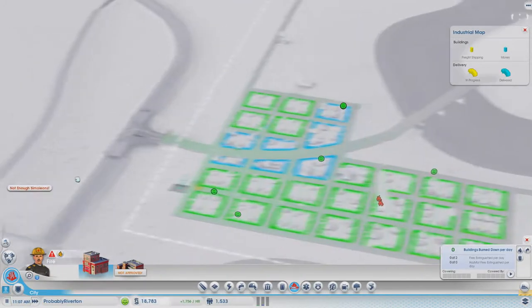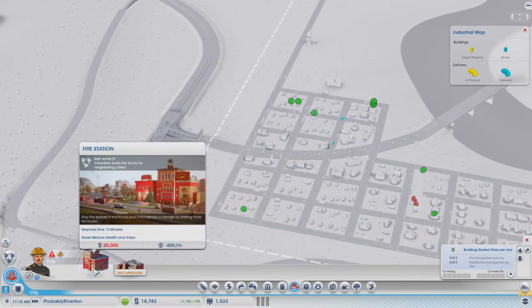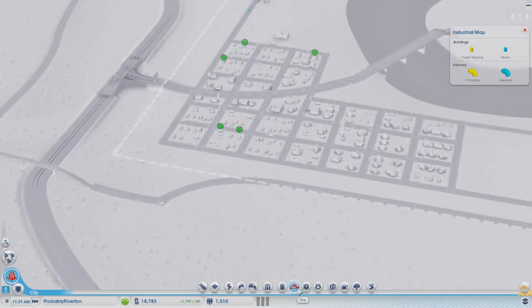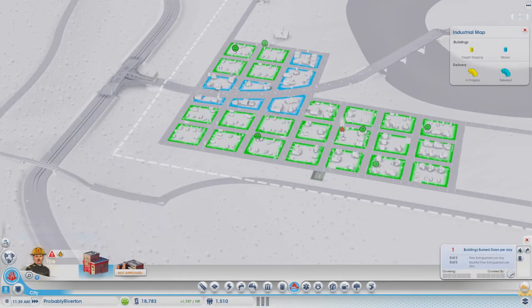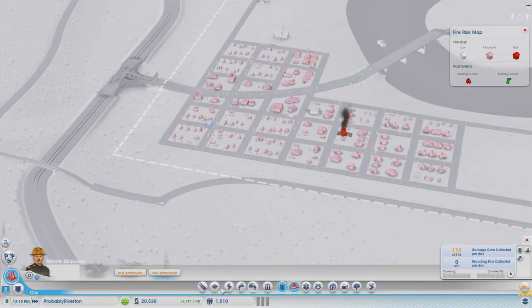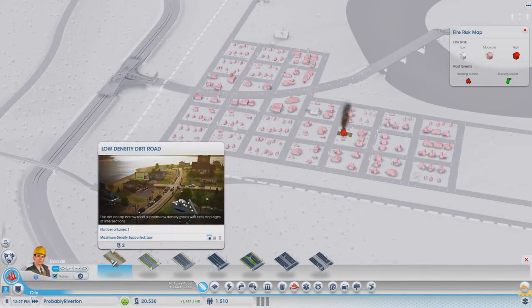Hey guys, it's Jay. We're back for another episode of SimCity and I'm stuck in this crazy map. We got a building on fire, and I thought this would be a funny time to bring you back into the situation here. So let's do this.